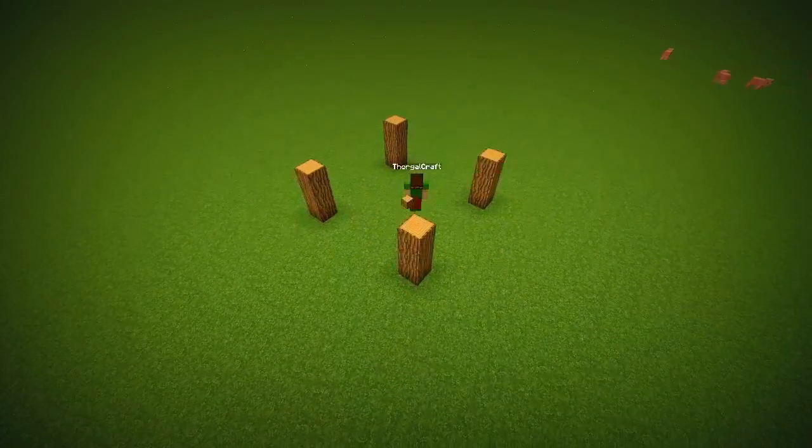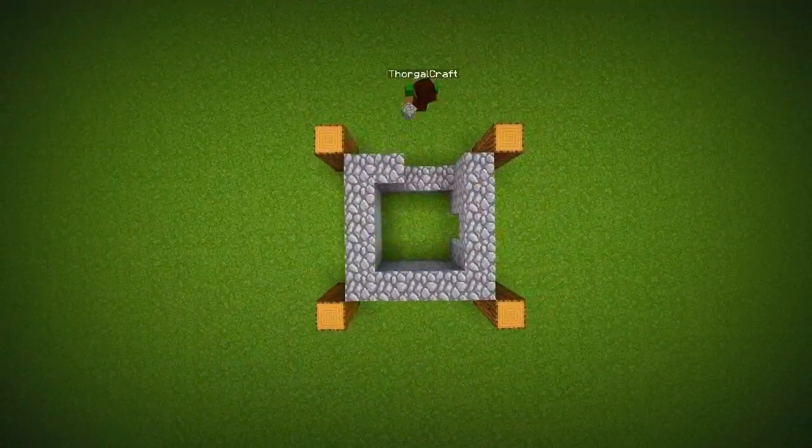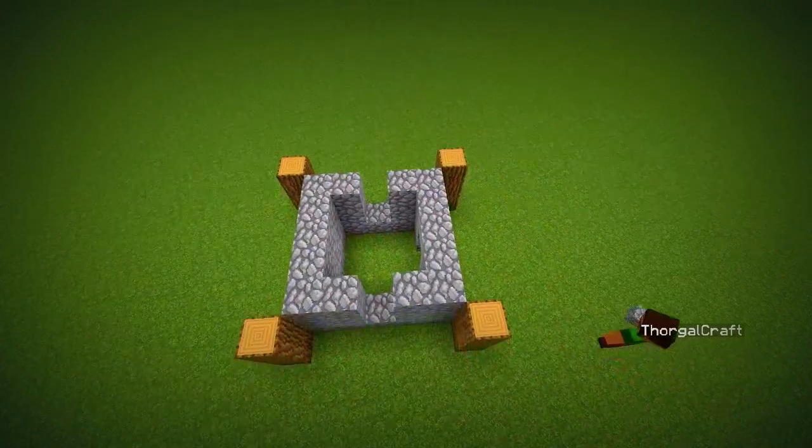Build a small 5x5 cobblestone foundation and put a pillar on each corner. Open up a hole for the door and two for the windows.